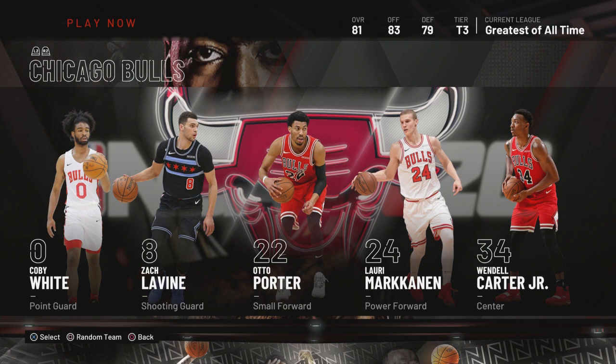Starting with the Bulls — the Bulls are a great team to use. You got Coby White, Zach LaVine, Porter, and McCannon — they all can shoot. So you got an advantage. In this case, if your opponent plays zone, well, 90 percent of the community plays zone and all-ball. This is how you're supposed to play using this team in tier three.